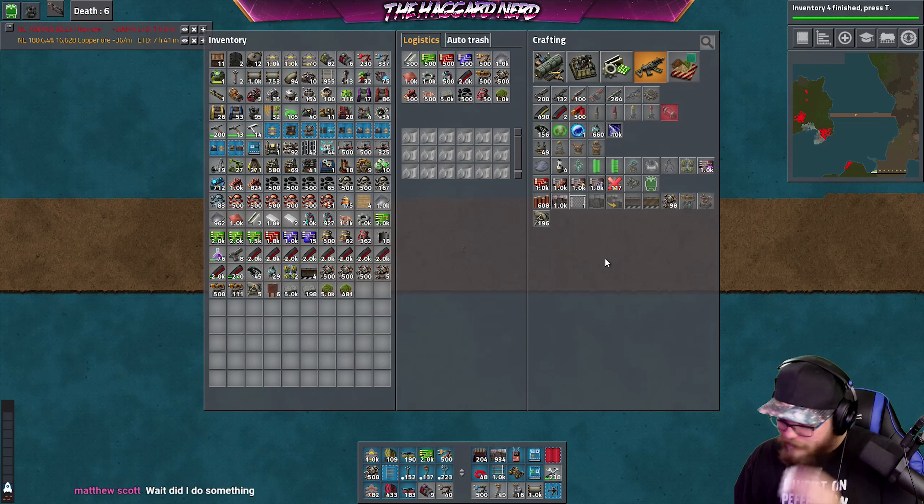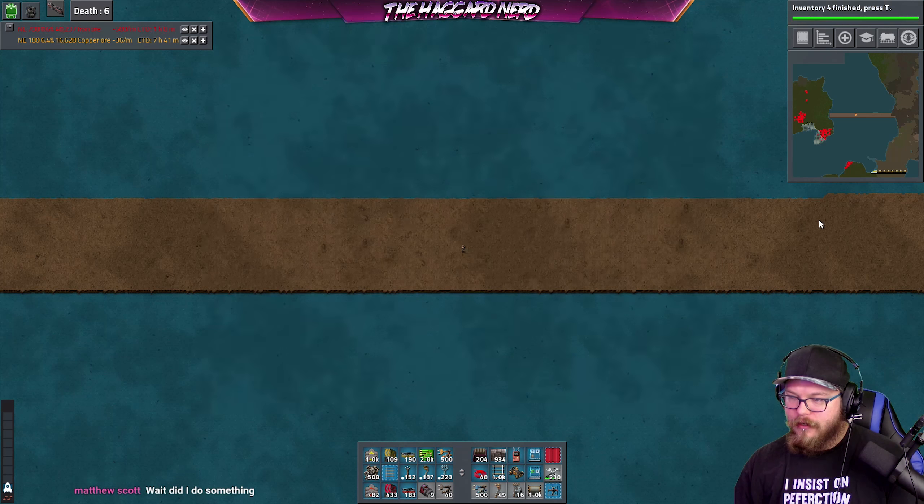Now I have more inventory space so let's go ahead and get our logistics stuff figured out. There should be something with logistics slots — that's trash slots, that's logistics slots, there we go.